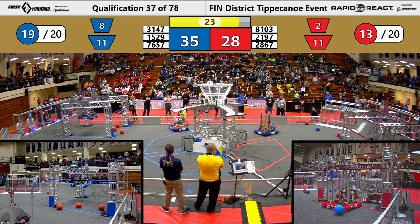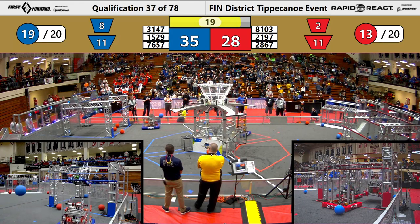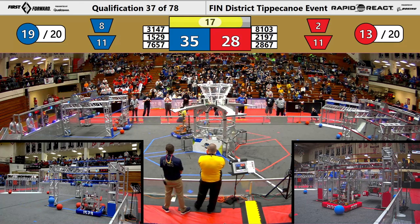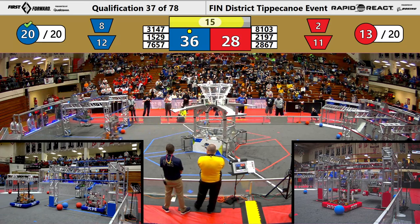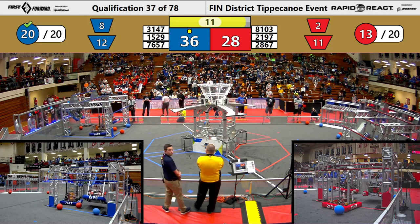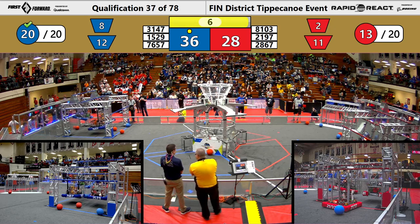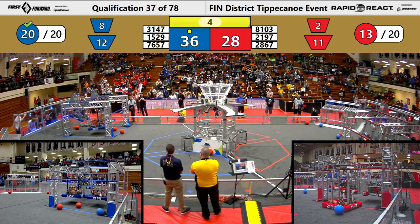Munster Horsepower is already in the air on the medium bar, working their way up the rung. They successfully grab onto the high bar and are working on getting that traversal. Two Red Alliance robots are working on their climb, and 15-29 comes to join Munster Horsepower.